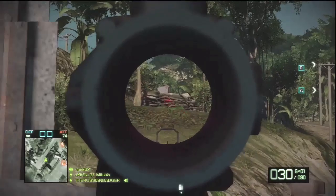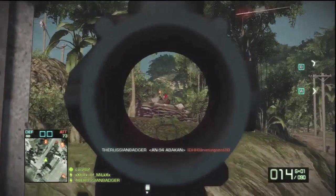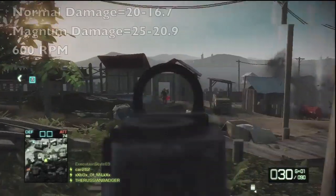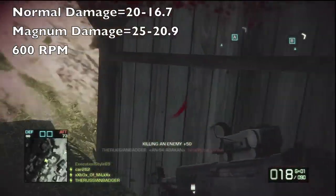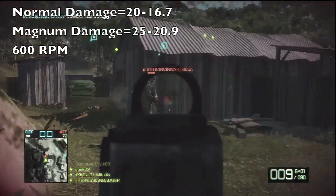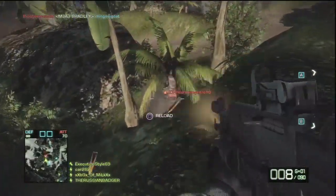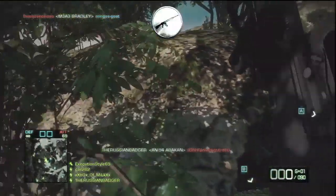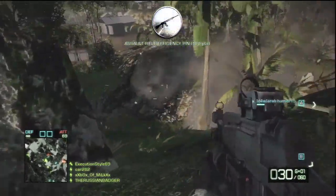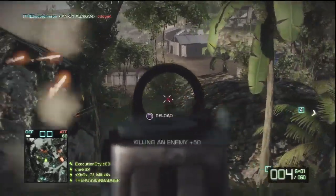Next up we have the AN-94 Abakan. It has a maximum damage of 20 and a minimum damage of 16.7. With magnum ammo those numbers are inflated to 25 and 20.9 respectively. The weapon is widely used due to its high damage and accuracy. Although the low rate of fire at 600 rounds per minute may seem to hurt the weapon, a quick trigger finger can mitigate the short 2-round burst, making the rifle nearly fully automatic. When using short controlled bursts, a player can often eliminate several enemies without reloading.